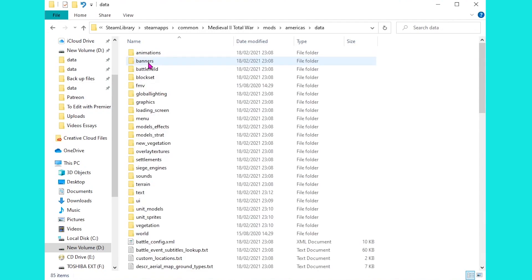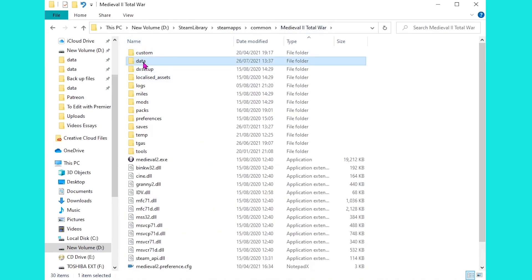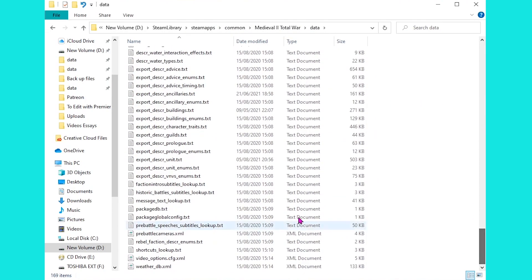From there you can simply follow the same path to find the same equivalent file right here near the bottom. So back inside the main game, into data near the bottom, then we're going to head inside export_desca_unit.